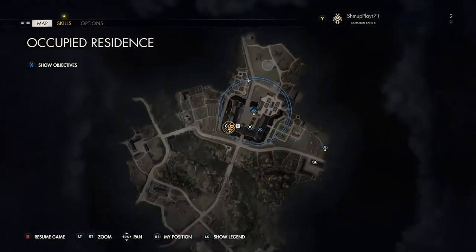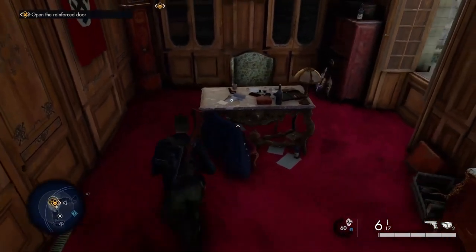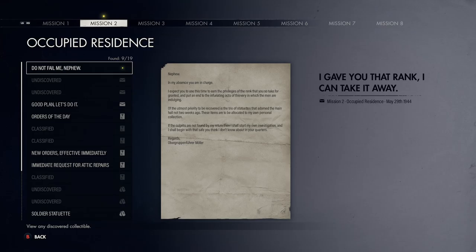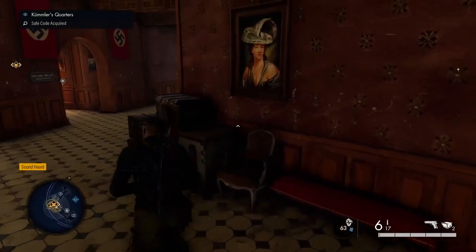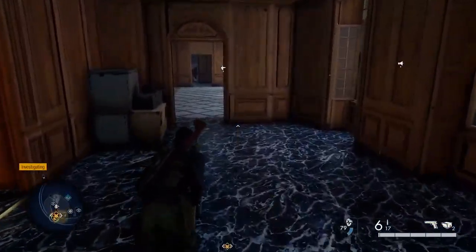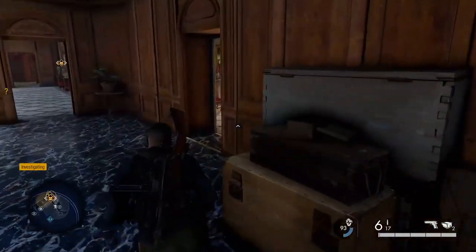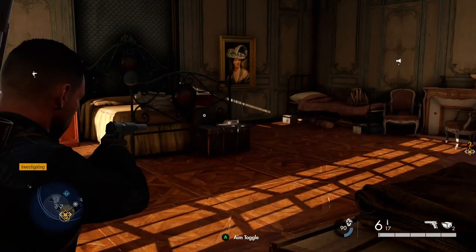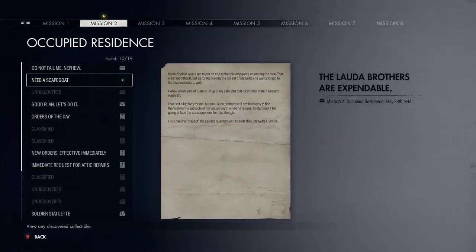There is a document in here which you will pick up - it's a second personal letter and there's also a safe code with it. Run down this hallway into this little bedroom - you've got two collectibles in this room. There's one on this little table - pick that up. That's another personal letter, your third personal letter.